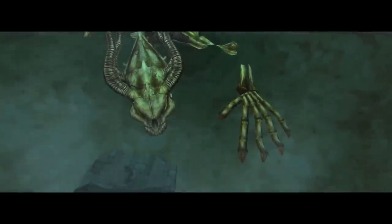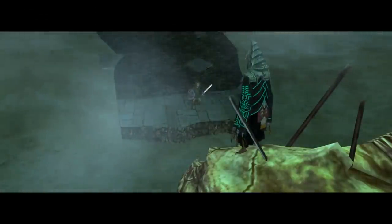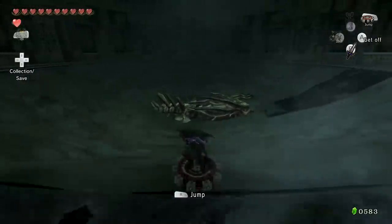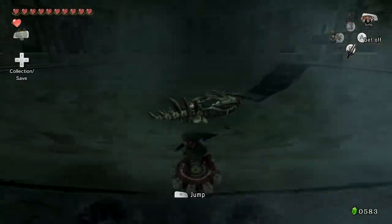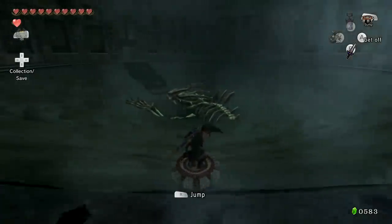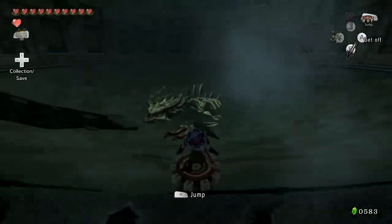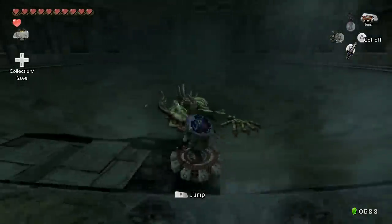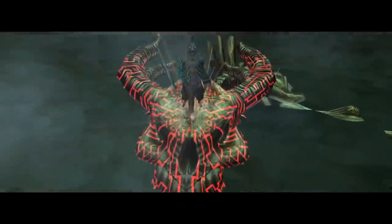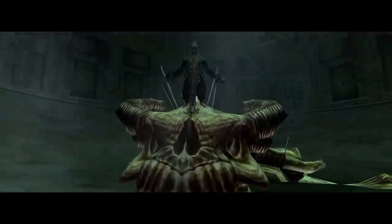To begin we will briefly analyse Stallord and the surroundings we find the beast in. When Link first enters the room we find Stallord in, we can see that this is some sort of chamber, a massive cylindrical room with a dipping pit of sand at the bottom. Upon making our way down the sand we get our first proper look at Stallord. We can see the stagnant remains of some sort of large beast, a massive skull, spine, rib cage and a demonic claw breaching the sand. Once Link walks right up to the remains, his newfound rival Zant appears and stabs the skull of this beast with the Scimitar of Twilight, resulting in the reanimation of the monster.